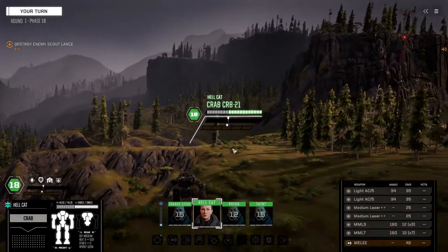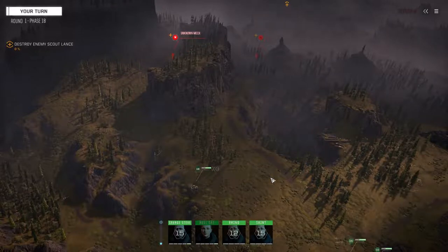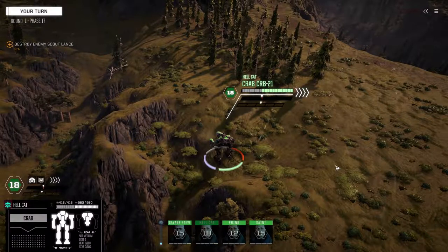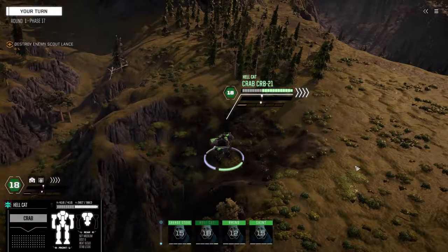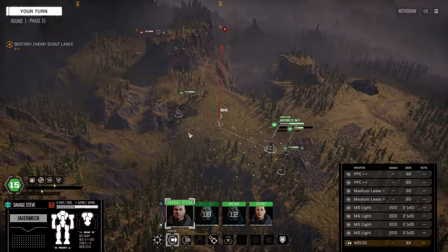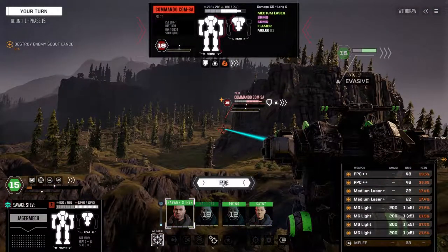Let's see what we're up against. We definitely want to grab that stack of C-bills they stole. There's a Commando — looks like three LRM5s firing from over here. That guy's not moving very fast; we can target him if we want to. I think we want to shoot this Commando first so we can climb up the hill. Going to fire everything on him.